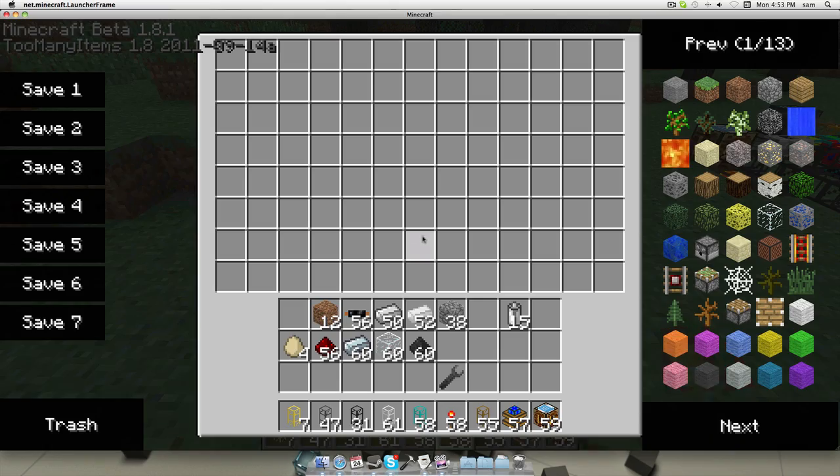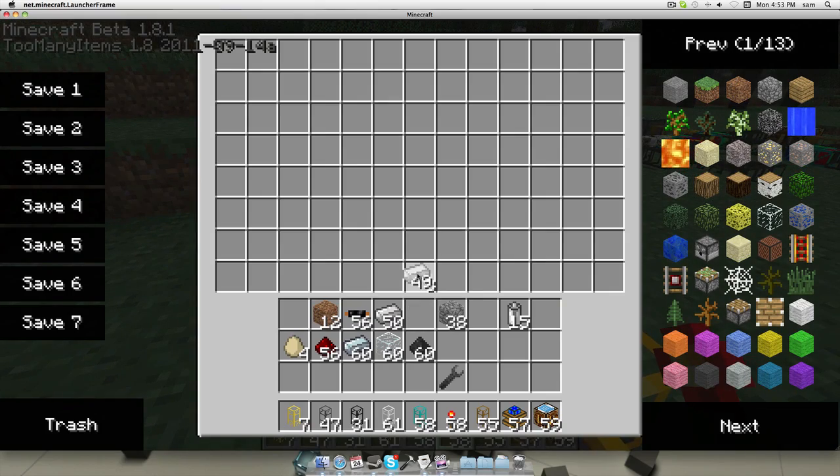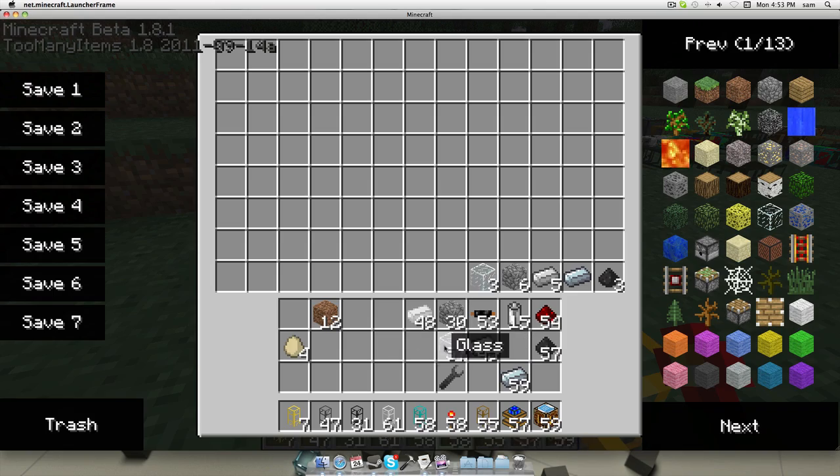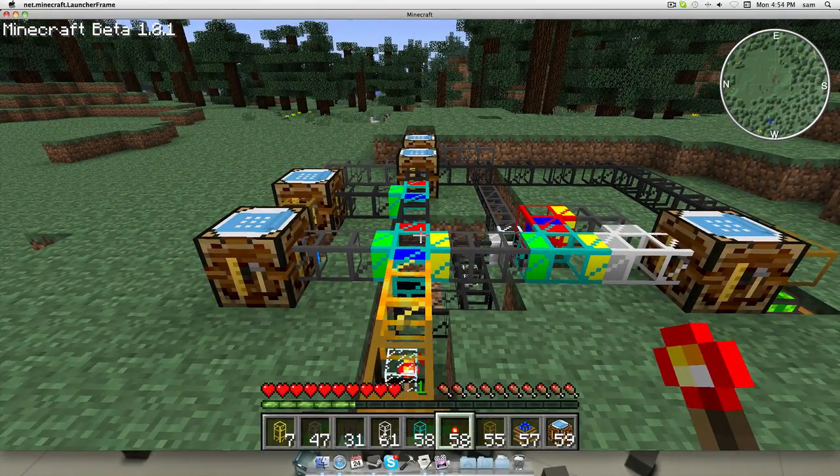Let's input the supplies. We need four tin, three copper cables, two redstone, eight cobblestone, five iron, one refined iron, three coal dust, and three glass. I'll speed this process up and we can watch the magic happen.